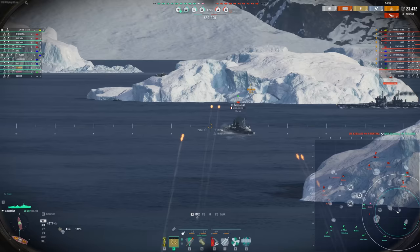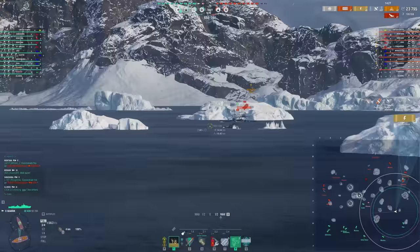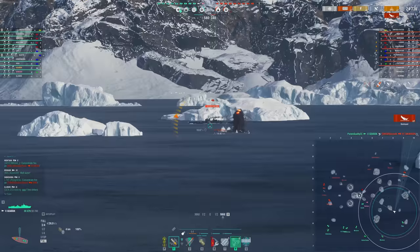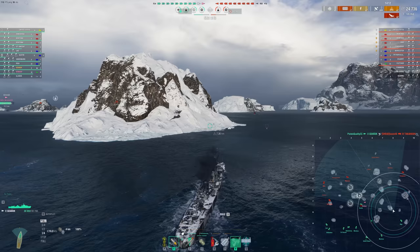Let's see if we can finish off this Takahashi. These are engine boosts so we're a little harder to hit. The Conqueror shoots at us — hopefully we avoid this one. I think he probably aimed high expecting us to turn away. Yep — okay, cruiser down. Go torture some battleships, shall we?